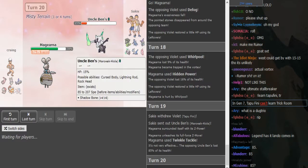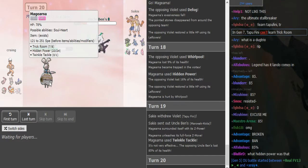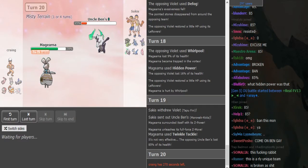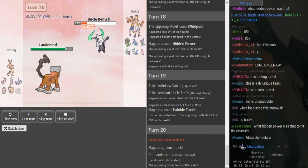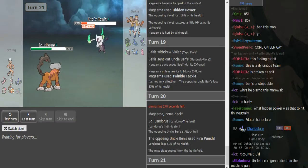I don't think this Marowak would be minimum speed, so it might outspeed the Magearna if Magearna's min speed. How healthy is this Landorus? Yeah, he's probably just gonna go Landorus here. Fire Punch — so that makes me think that he's for sure Lightning Rod Marowak, because on the regular Marowak you usually run Flare Blitz, right?